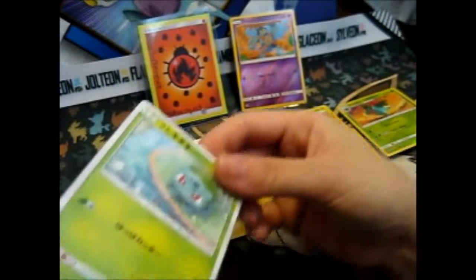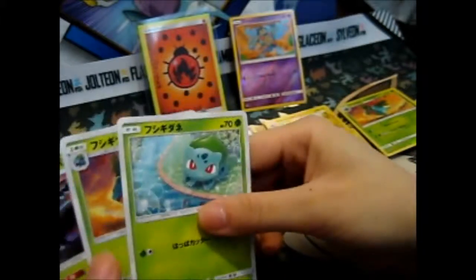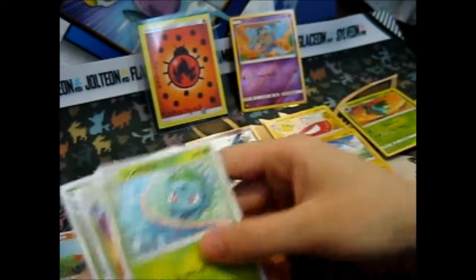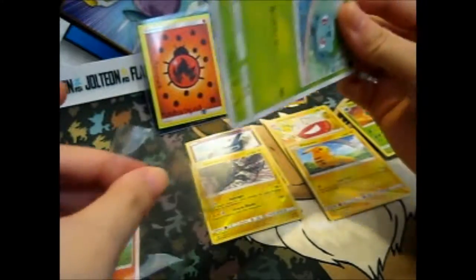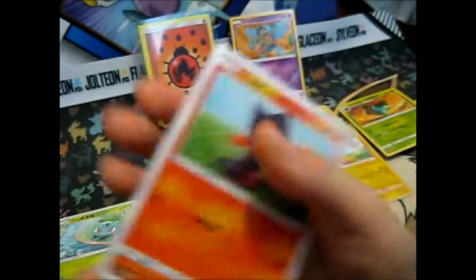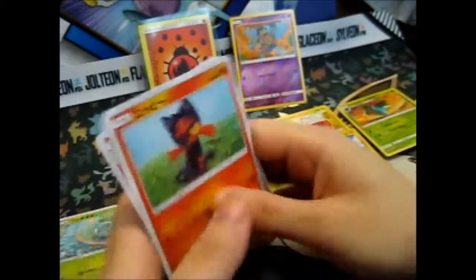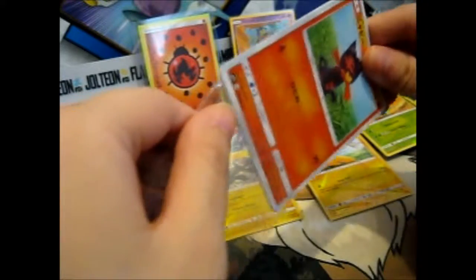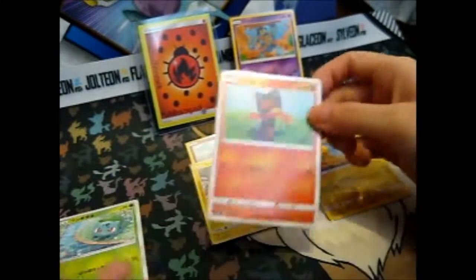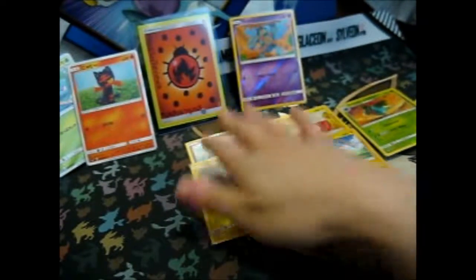She was also nice enough to send these in the Japanese Shining Legends. So we got the Bulbasaur — the full Bulbasaur evolution chain — and we've got the Litten evolution chain, which I can get out sometime today. So that was very nice. Thank you very much, Meg. I love them.